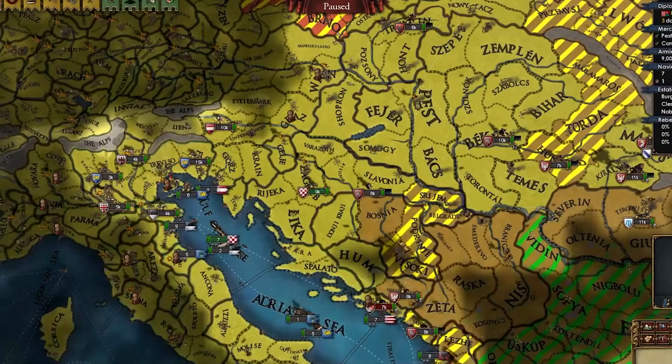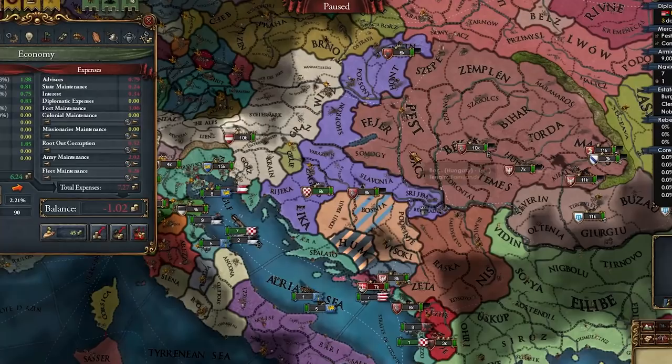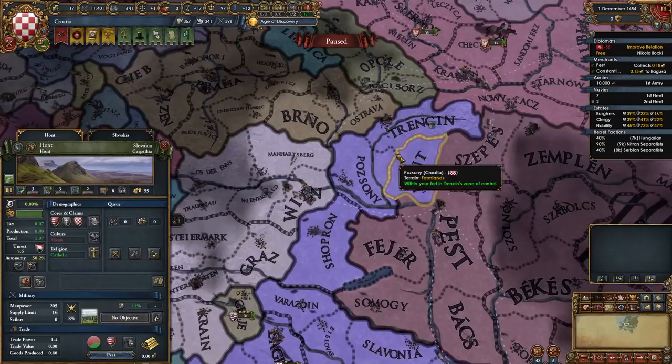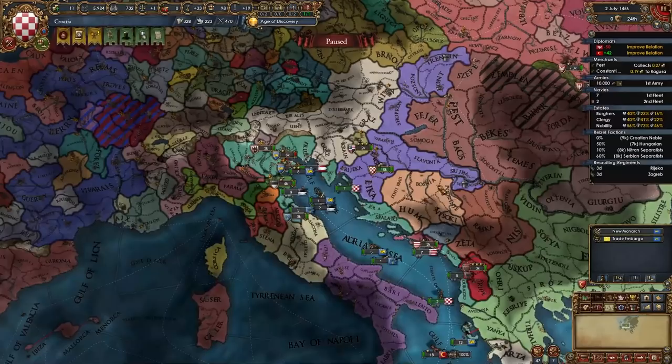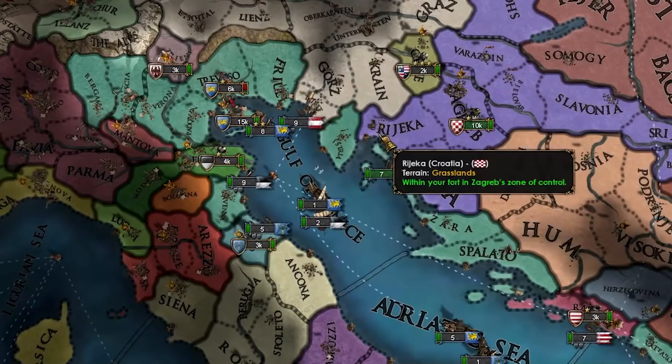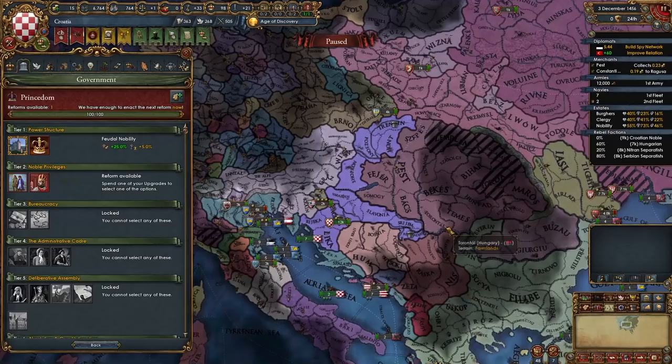Now that we have the gold mine we can dev it up to 10. I'm wondering if we should break our alliance with Venice now or jump into Italy slowly. Realistically we can only take Ferrara from Italy right now — everything else is Venice, the Pope, or Naples, and I can't reach Naples yet. Time to strengthen noble privileges. I think I'll declare on Bosnia and also take this gold mine in Serbia.